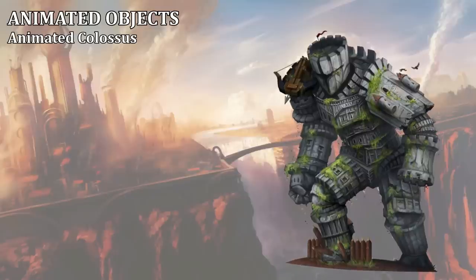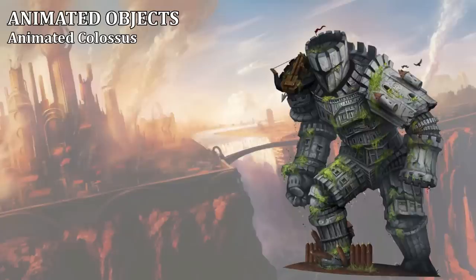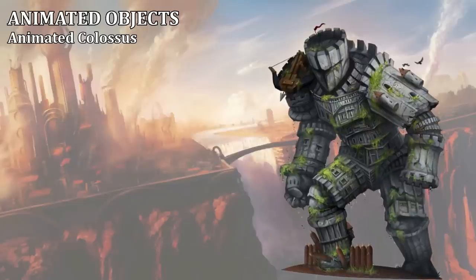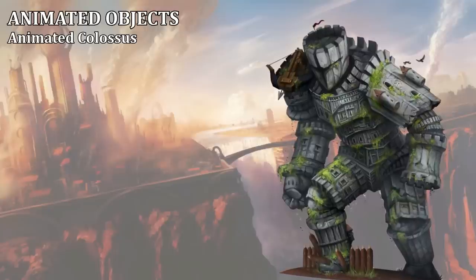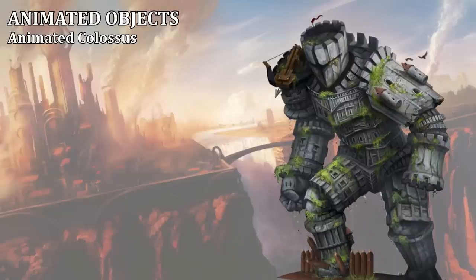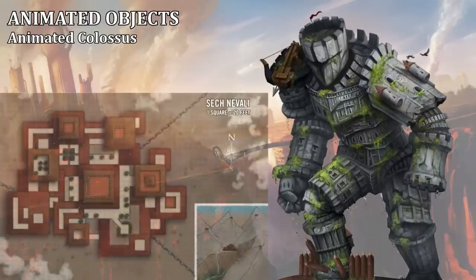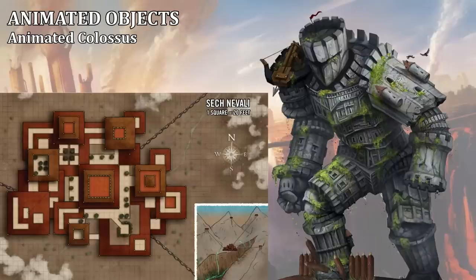Sometimes objects or statues of truly enormous sizes are animated by spellcasters to serve as living siege engines, or to perform impossibly vast physical tasks that would otherwise only be in the purview of giants or titans. Such a construct is referred to as an animated colossus, and is typically a hundred feet tall, dwarfing even the size of the great Quantium golems of Nex, which stand about 20 feet in height. Animated colossi are rumored to have been used by Thessalonians in the erection of the hanging monastery of Seknavali, a vast stone temple complex built upon a thick metal platform suspended over a mile-deep chasm by three immense chains attached to three nearby mountain peaks.